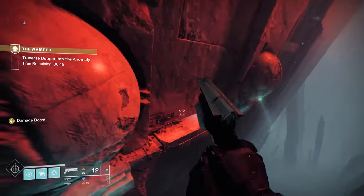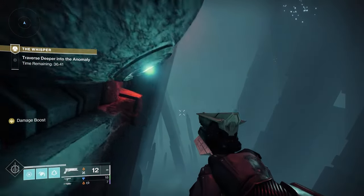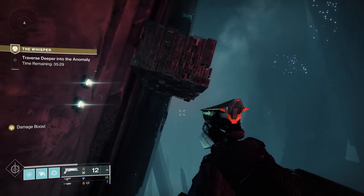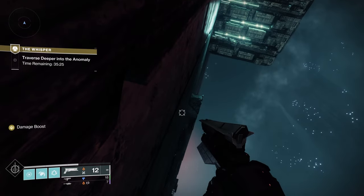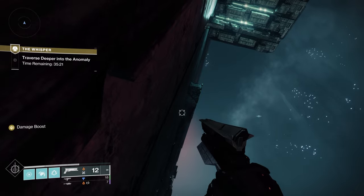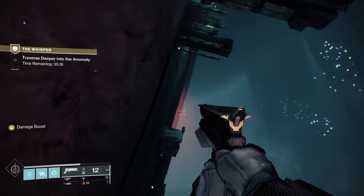Just continue jumping, taking your time. One of the things that's great about this mission now is it's 40 minutes, which makes it really easy to get through. On this elevator, you'll notice I'm looking up — there's actually a little thing that will come out and knock you off. You want to time it because that thing is kind of annoying if you're not careful.